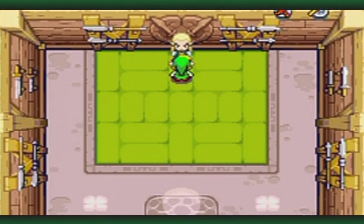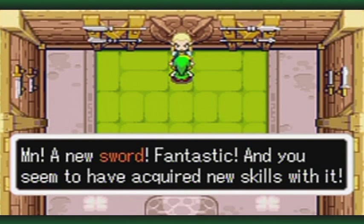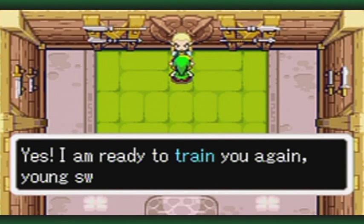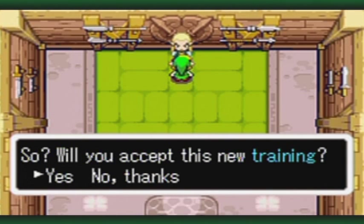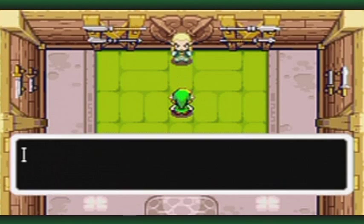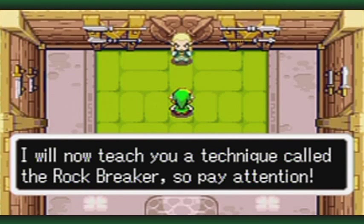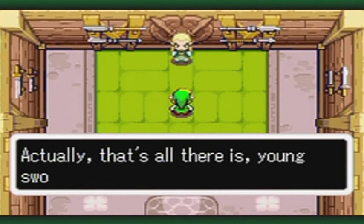Get ready. A new sword! Fantastic! And you seem to have acquired new skills with it! Yes! I am ready to train you again, young swordsman! So! Will you accept this new training? Absolutely. I will now teach you a technique called the Rugrbreaker! So pay attention. First! Swing your sword to break pots! Actually, that's all there is, young swordsman.